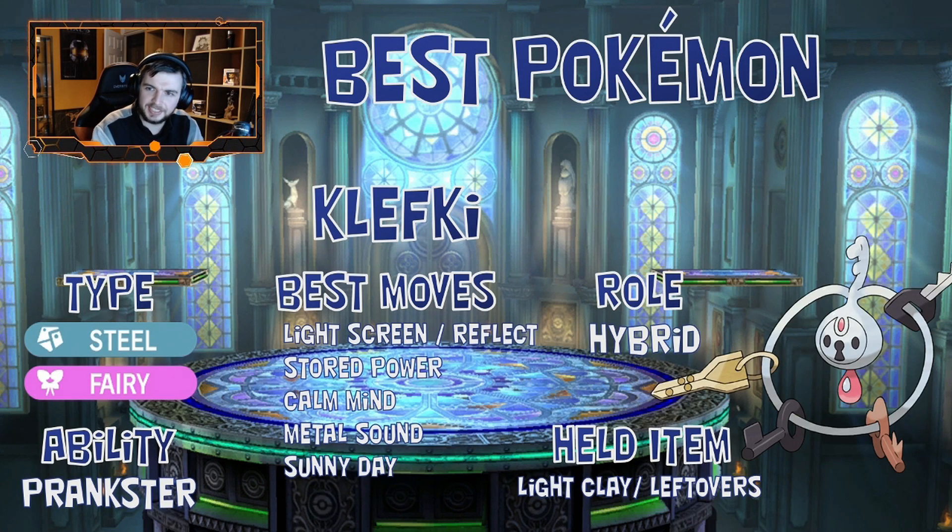Up next, we have Klefki — a Steel and Fairy type. Steel is immune to Poison, so we can run Fairy here. The best ability to bring is Prankster, which lets Klefki use its non-offensive moves first. It gets Light Screen and Reflect, which is great. You can also run a Calm Mind and Stored Power set with Klefki — get six Calm Minds, then use Stored Power while teammates use Acid Spray or Metal Sound to decrease Greninja's Special Defense. Klefki also gets Metal Sound itself, and Sunny Day if you're worried about water moves.